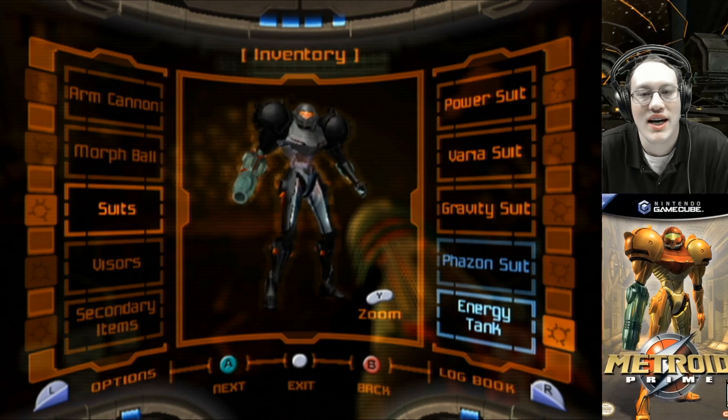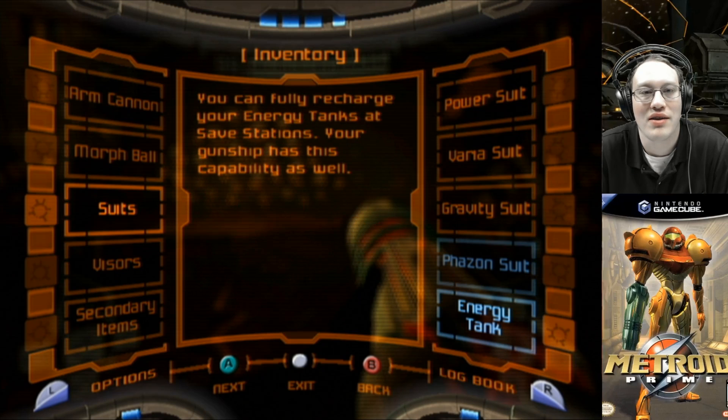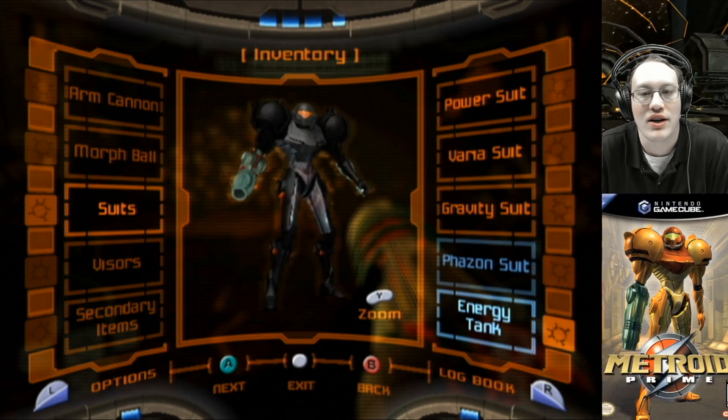And for some reason, energy tanks are included in this section as well. The energy tanks increase the power level available to your suit's defensive screens. Samus' notes: each energy tank increases your suit's energy by 100 units. The more energy your suit has, the longer you can stay alive. You can fully recharge your energy tanks at save stations. Your gunship has this capability as well.